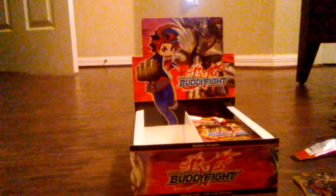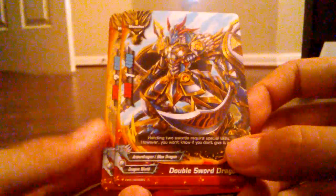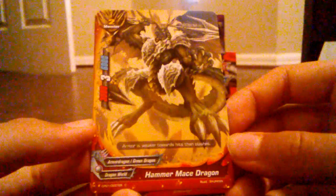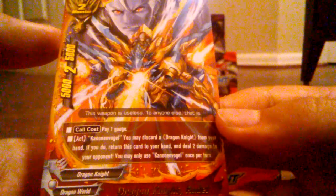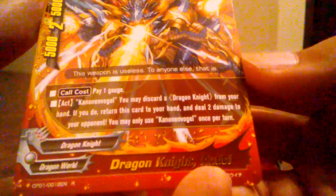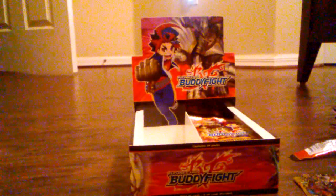And speaking of three, three more packs to go. Double Sword Dragon. Another Hammer Mace Dragon. Whoa — Dragon Knight's Rudel. Rare, rare. Nice. Canone and Vogel: discard a Dragon Knight from your hand. If you do, return this card to your hand. If you do two damage to your opponent — you may only use Canone and Vogel once per turn. And you're a rare, so predictably you're going with the rares.